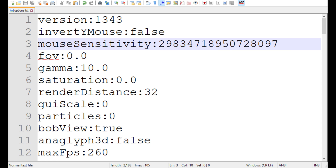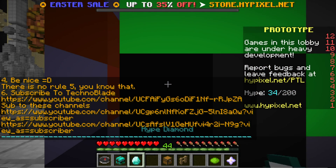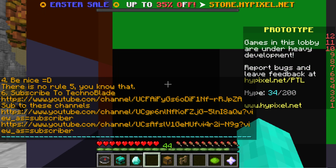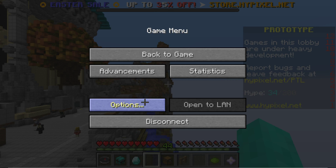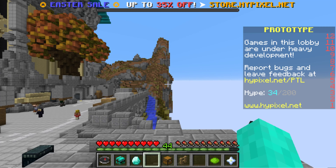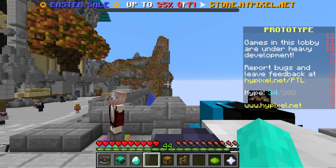Now we're loading up Minecraft. Multiplayer, Hypixel. I can't move. I can't move at all. You can hear my WASD keys. I actually can't move anything. I can jump. Is there something wrong with my forward? No, it's all fine. I just can't move my mouse. I'm pressing WASD. I can type, I just can't move.